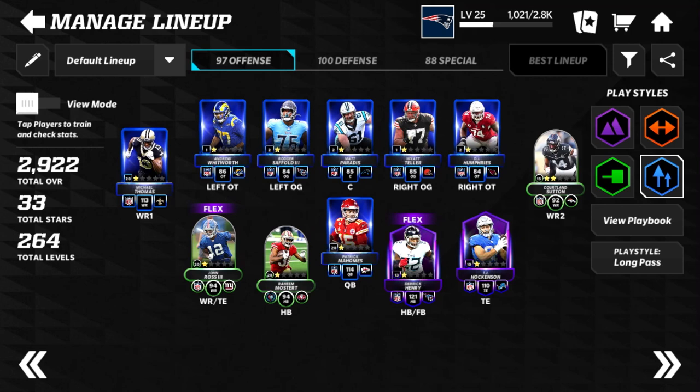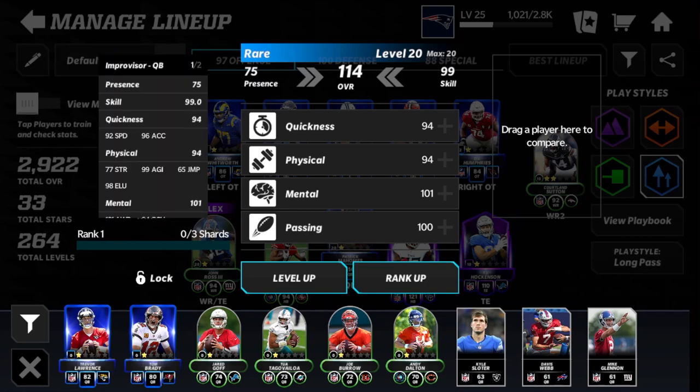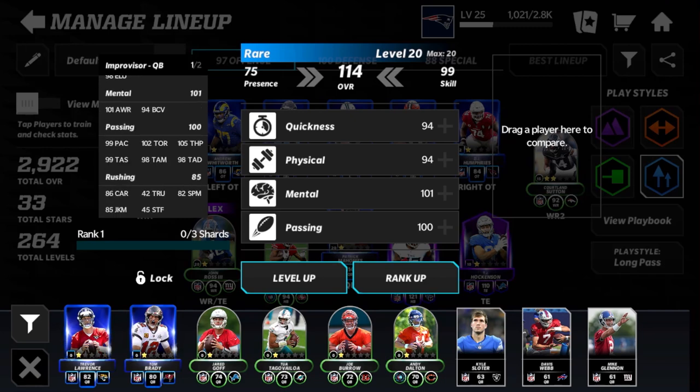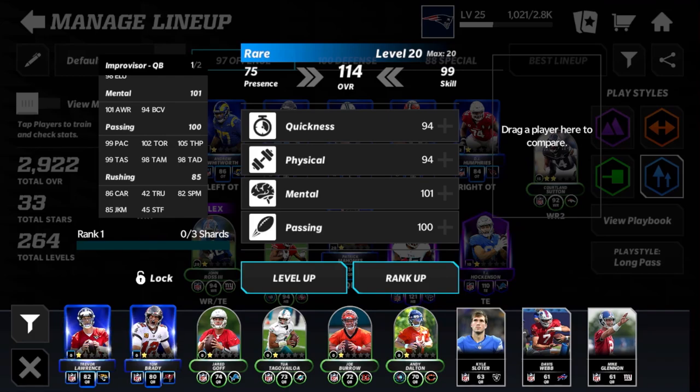I have six epics on the team — three of them from TOR and three that I actually pulled luckily from packs, which has been insane. First off, we got QB Patrick Mahomes right here. You can see his stats — he's pretty quick for a QB, 92 speed is really good. He's 114 overall.